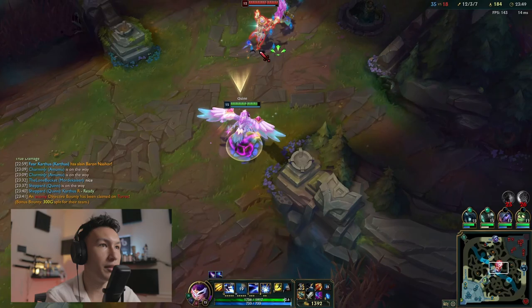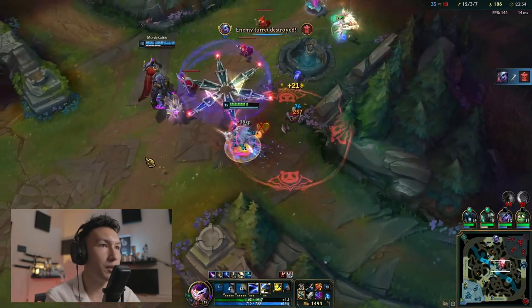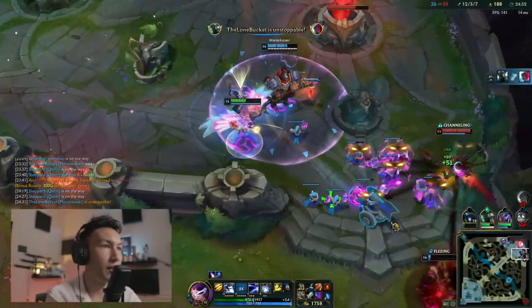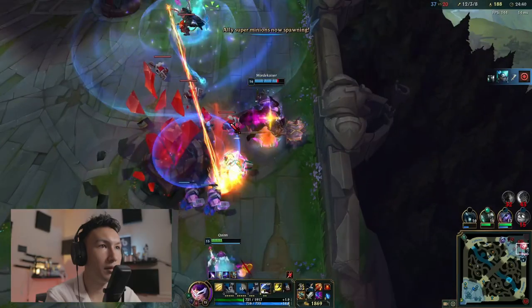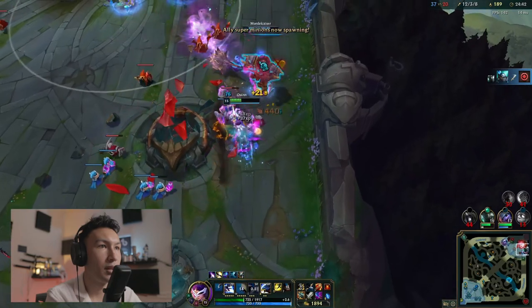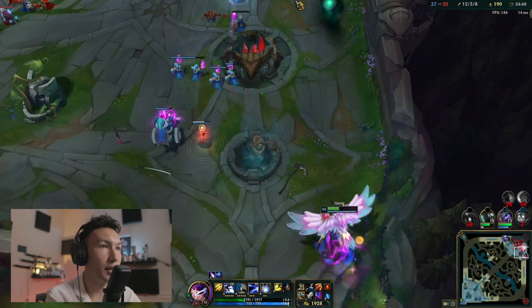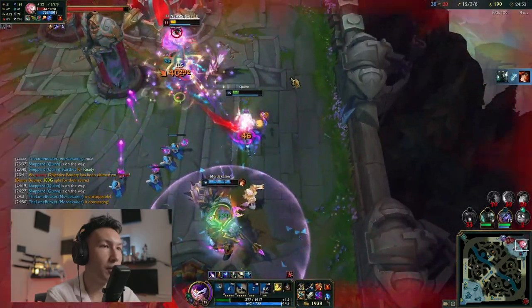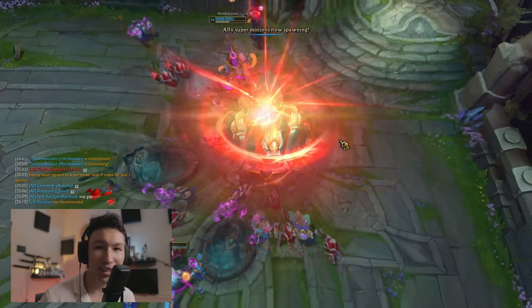Misfortune is here so I can't go all in — I can't get ulted by Seraphine. There's too much frontline with all their CC and AoE damage. Fiddlesticks is going to die — we stop him with our E. If Fiddlesticks or anyone has a channeled ult, you can stop them with your E. Mordekaiser ults someone. I go back in knowing Seraphine doesn't have ult, and we just absolutely annihilate her. They forfeit. That is Quinn mid — let me know if you have questions, see you next video.